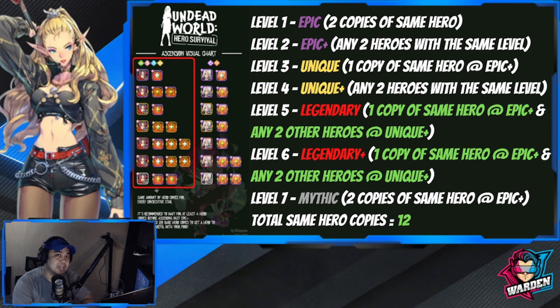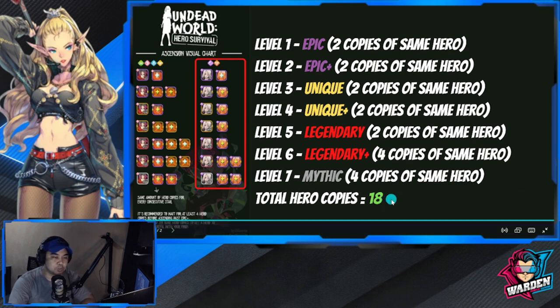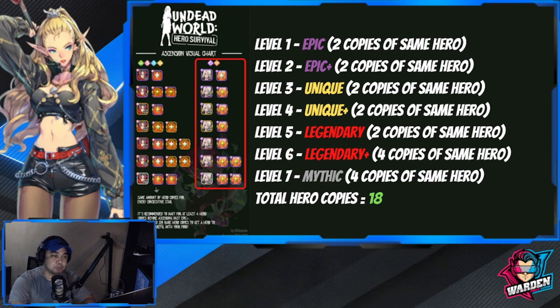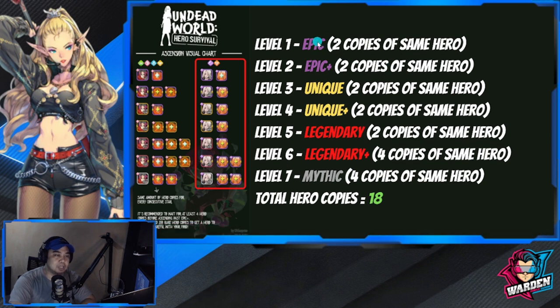Now let's move to the next set on the right side — Gung Near, which Astra belongs to, and Altered, which is Helen. They have a different ascension system that is harder. The total hero copies needed is 18, versus 12 for the other factions, because they have a different rarity. For level one, Epic, you need two copies to ascend to Epic Plus.